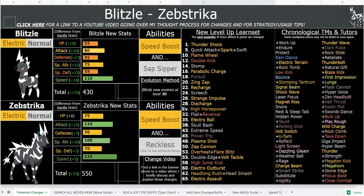You heal off the recoil. However, the 25% recoil moves — Overheat, Flare Blitz, Double-Edge, Bolt Tackle — get 25% recoil. A Shell Bell will still heal 20% of those, so you're only taking 5% net recoil. That's very good. Recoil is also not the end of the world anyway — you can just nuke one or two Pokémon and then U-turn out or Parting Shot out, and Zebstrika's role is finished for that boss fight.